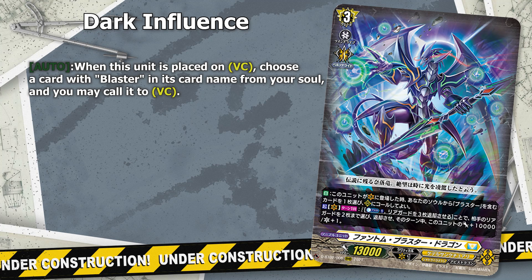Dark Influence is Phantom Blaster Dragon's ability to superior call more cards to the field. This allows him to call Blaster Dark or Blaster Javelin from the soul the moment he enters the Vanguard Circle, or it allows him to call out another copy of himself the turn you're going to persona ride another copy. This not only allows him to flood the board, but more importantly creates sacrifice targets for his main effect.